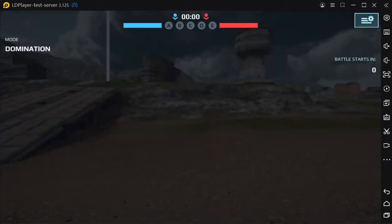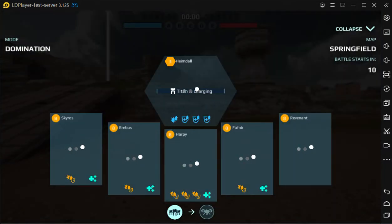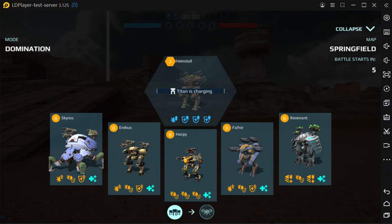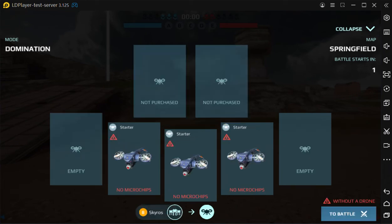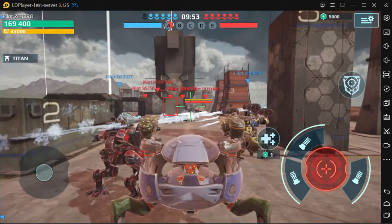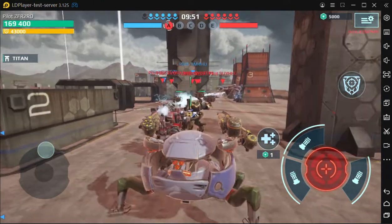Hello viewers, welcome to another War Robots test server video — this is March 12th and 13th, 2022. Here we have a new robot called Skyros. It is a saboteur according to the game, which transforms into a ball for acceleration, so that's very interesting.